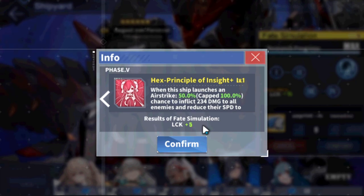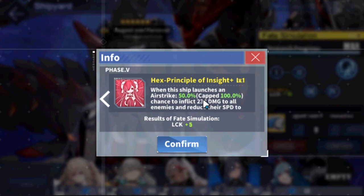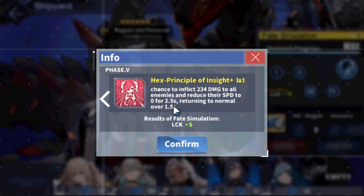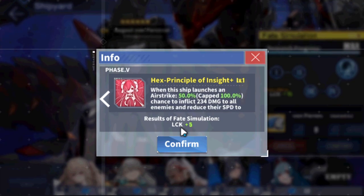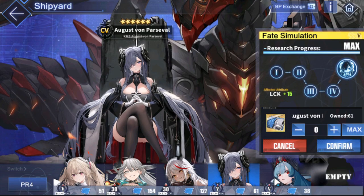When I made that video a week ago, I was expecting either a longer duration of the freeze — like 3.5 seconds — or an accuracy bonus to make it more consistent. In this case, we got more consistent proccing of the Hex Principle of Insight. The issue still stands where it's awkward to work with if you can't hit that airstrike within 2.5 seconds. But now it's going to be a lot more consistent instead of gambling on the 75% chance. Those Arbiter Temperance fights and light/medium armor content should be much easier with the 100% proc rate. Consistency is always good — I will gladly accept that buff for August Von Parcival.